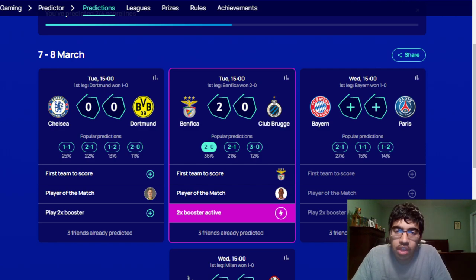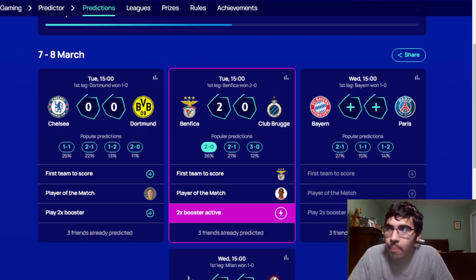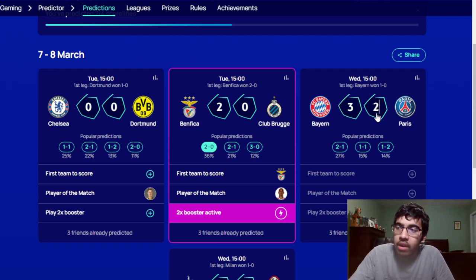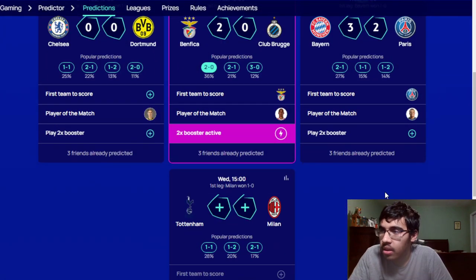There are major concerns for PSG: Neymar is not available through injury, Renato Sanches is out, Kimpembe is out, and Hakimi is out. For Bayern, Pavard is suspended, Mazraoui is out, Neuer is out, and Lucas Hernandez is out. I think this will be a lot closer than the first leg. I still believe Bayern have too much quality though. PSG's defense looks suspect at the moment and I don't trust Marquinhos in big games. I'm going with a 3-2 win for Bayern Munich. I think PSG will score first but Bayern will come from behind. Player of the match: Mbappé.